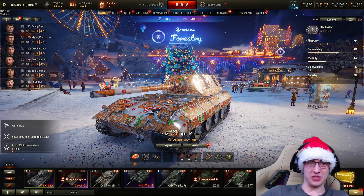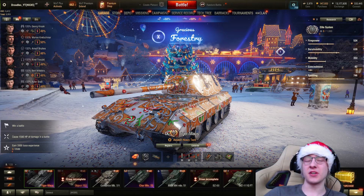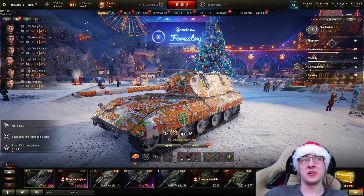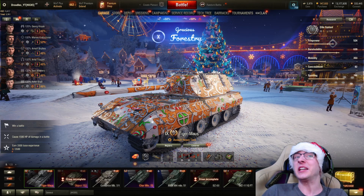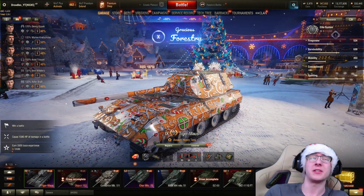This is the brand new Tier 9 German Premium Heavy, the Tiger Mouse. The vehicle's name is a little confusing, because if it was based off a Tiger, it would be a Tier 7 Heavy hull with a Mouse turret, which would be hilarious. But this is more an E-100 Mouse, sporting an E-100 hull and a Mouse turret.